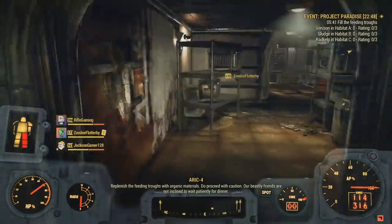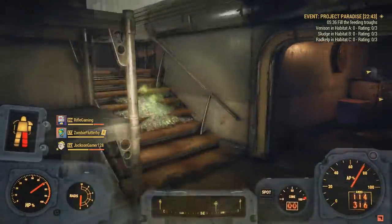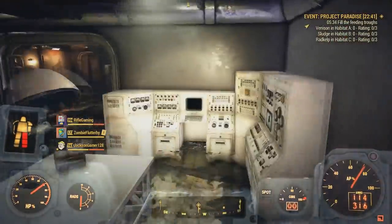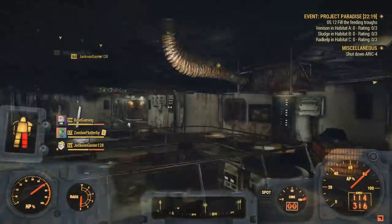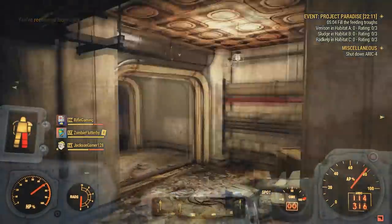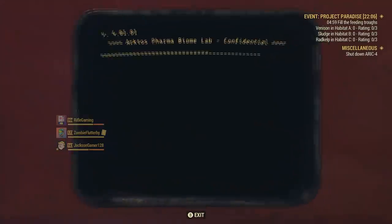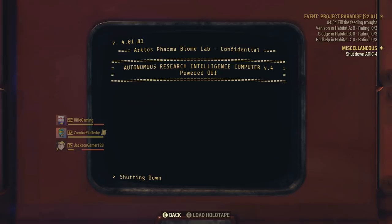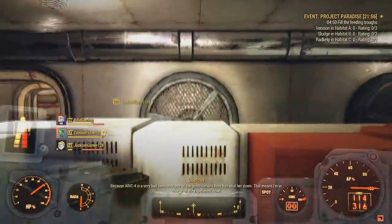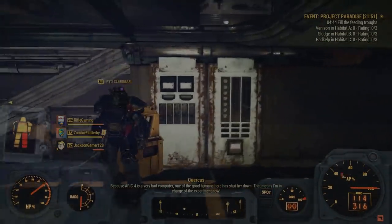Once you've gained access, you just want to rush down to this flooded room and on the terminal down there you can find the shutdown code. Once you retrieve this, go back up to that red terminal we used to initialize the experiment and you'll have the option to shut down the bots and have Quercus take charge — Quercus is the quirky robot in here. It's pretty beneficial to do if you want to save ammo during this event, and maybe even a few stims or deaths, because those assaultrons can be a major pain at times.